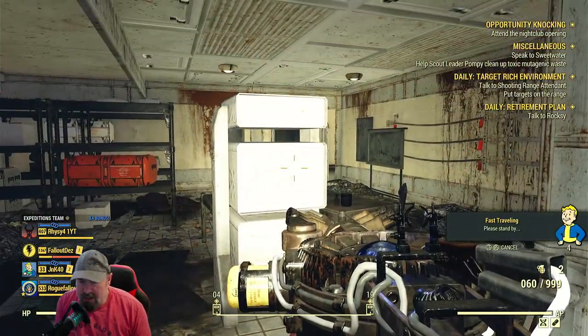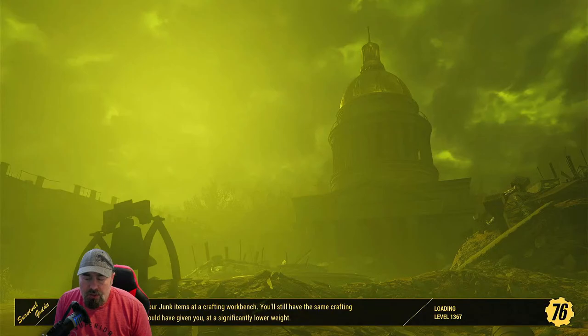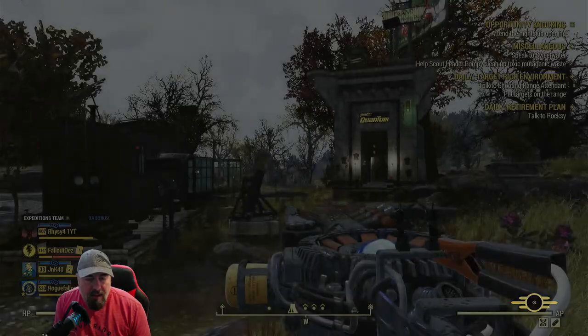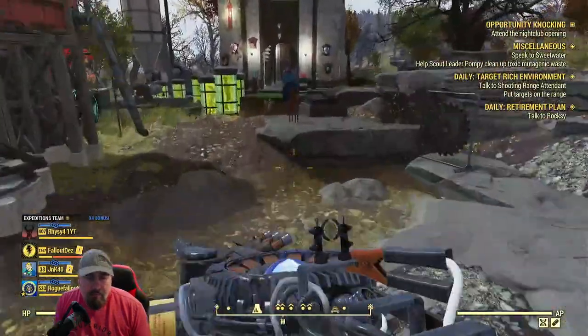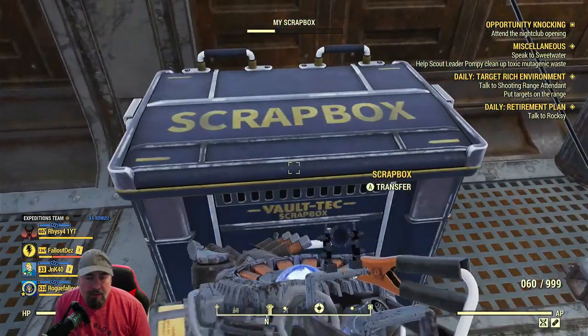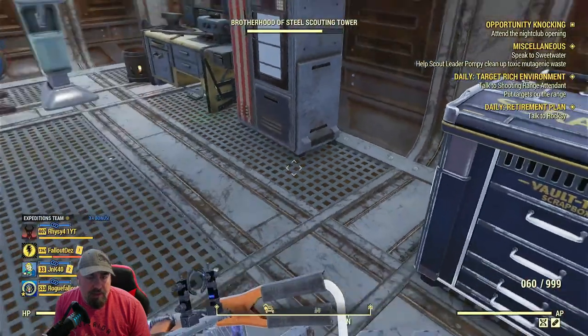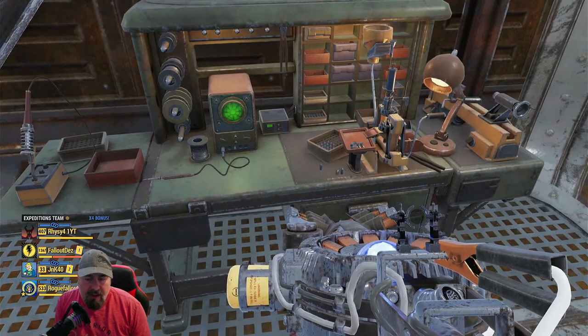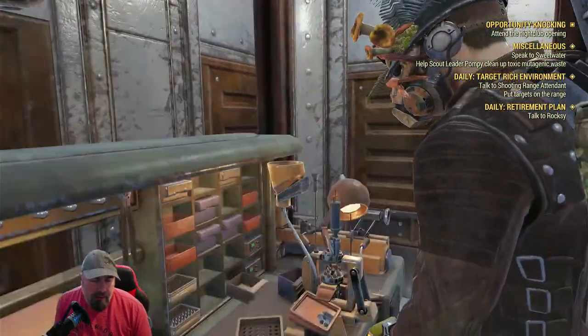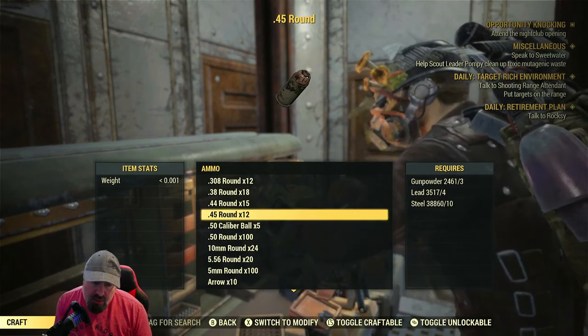When it says 'please stand by' during fast travel, that means there's an enemy close by - you can't fast travel unless you've killed everything around or it'll do the countdown. Let's dump all that lead scrap. That's a really good place to go if you're making ammunition - for example this one here needs gunpowder, lead and steel. We've just collected lead. Same with energy ammo - fusion cells use copper, lead and plastic.